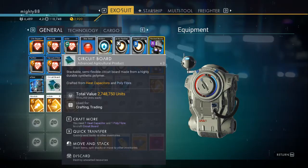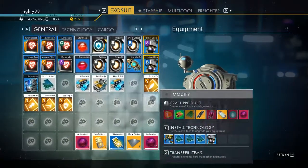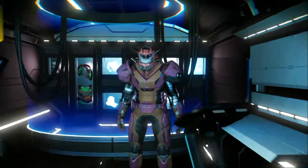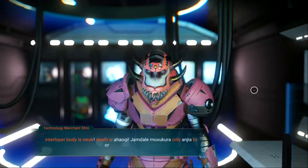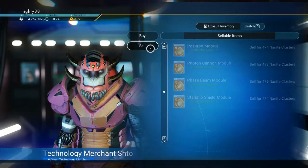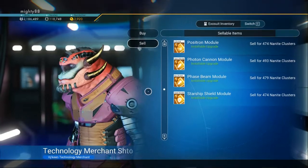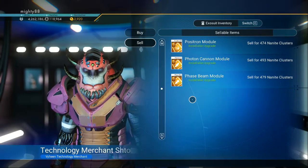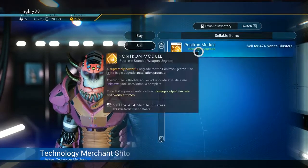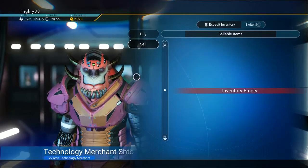You could sell this too — it's a trade item. For nanites, this is a good one to scrap, or you can keep it. Just under 2,000 nanites. That's a pretty good haul for one ship.